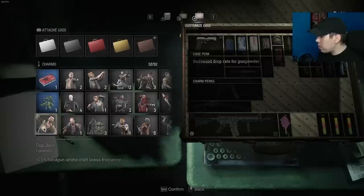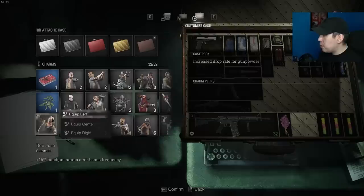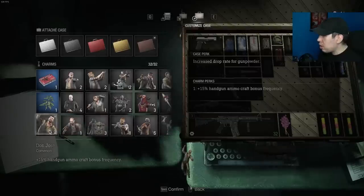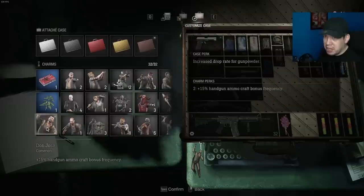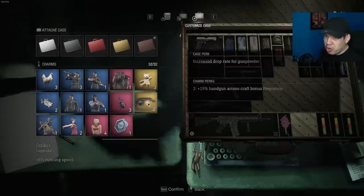We've got Don Jose, who does another 15% handgun ammo craft bonus frequency. To show you exactly how duplicates work — I've got two Don Joses. If I try to equip the second one, the first one is immediately removed and the second one is placed where I wanted it. Duplicates do not work. There's no way you can slap three Striker charms on and get 24% running speed — that would immediately break the game.